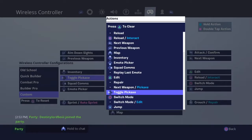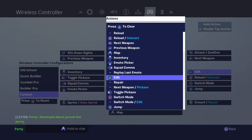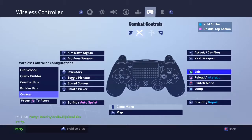To toggle pickaxe, and then to edit is triangle. To switch to your building, put it on switch mode — don't have it on switch mode slash edit, that just makes it difficult. Put it on switch mode, then put your triangle on edit, and then put this one on toggle pickaxe. And that's really all it is.